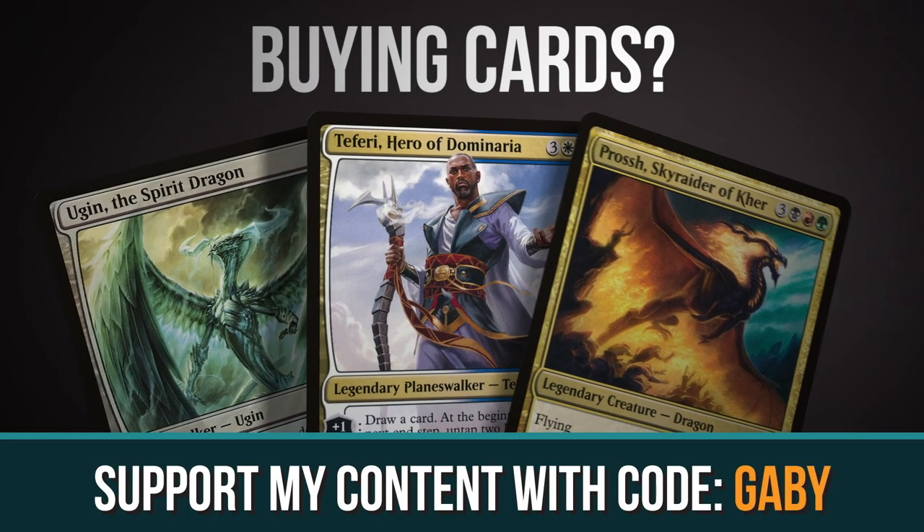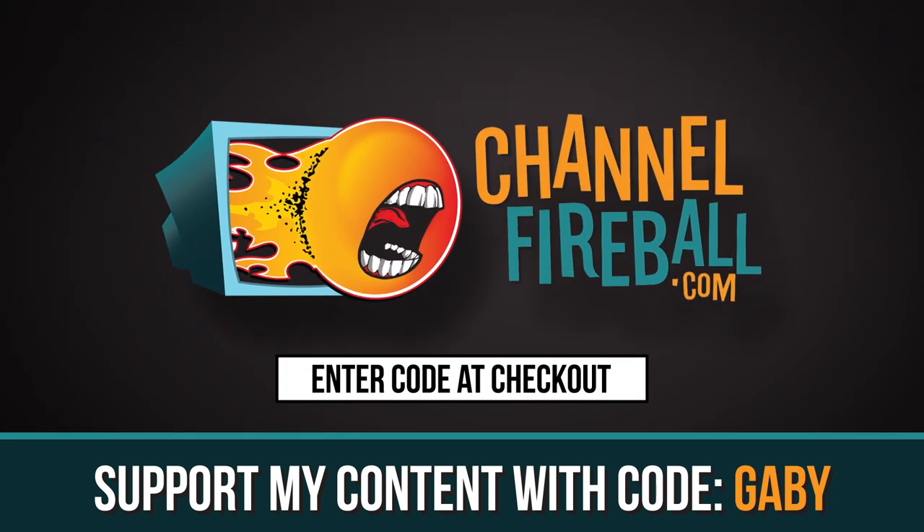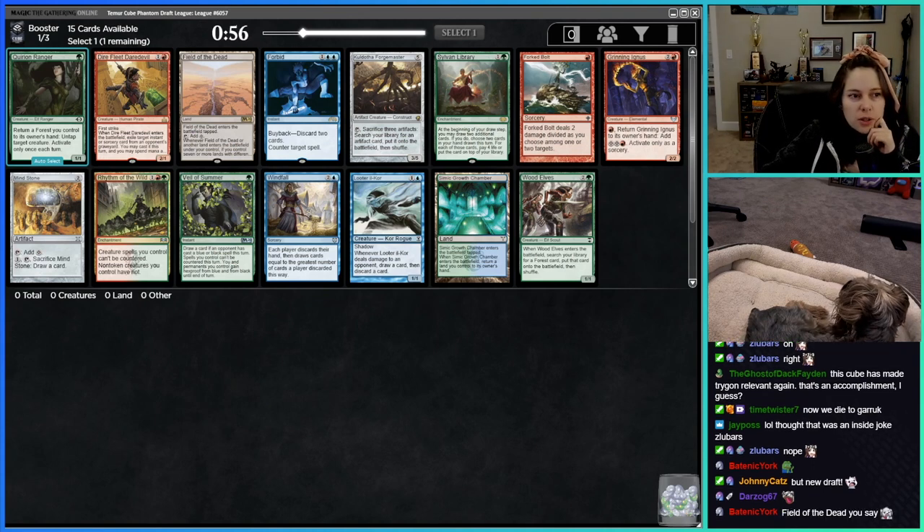Check out ChannelFireball.com to step up your game with videos and articles from the best in the world. You can use the code 'Gabby' at checkout to help support this channel. Welcome — we are drafting the Teamer Cube. I don't even know if we're gonna finish this draft, to be honest.